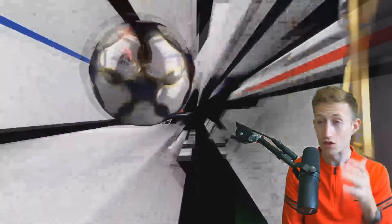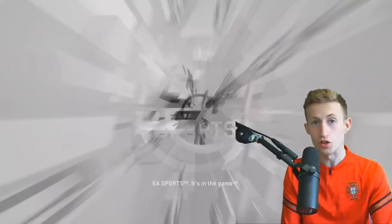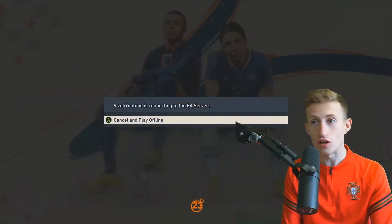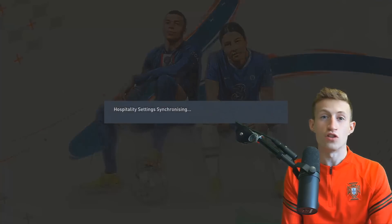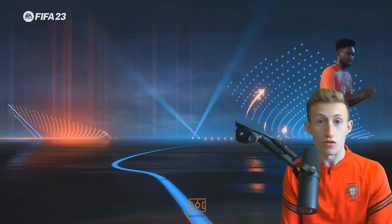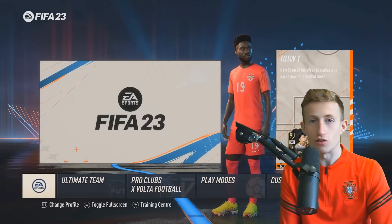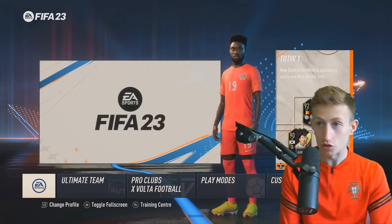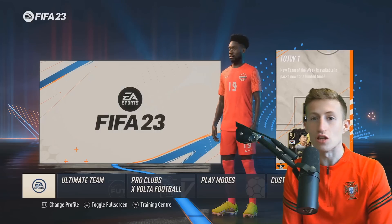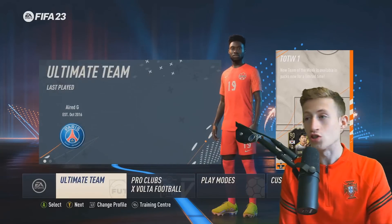We are on FIFA 23 today - the day the game has been officially launched on the Ultimate Edition. If you're wondering how I'm on it early, I did a video yesterday about the New Zealand glitch or exploit. Basically, if you're on Xbox you can change your location to New Zealand and get the game 12 hours ahead of normal UK time. It works across the entire world, and on PlayStation the EA Play trial should also be out.